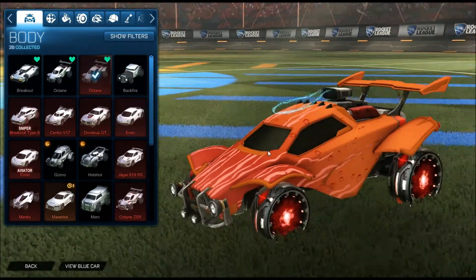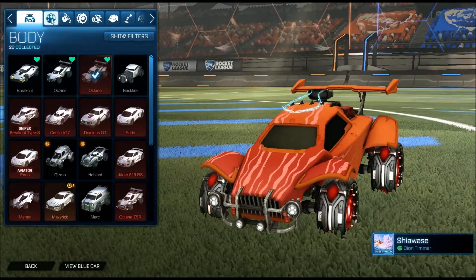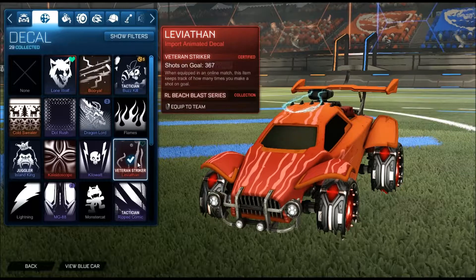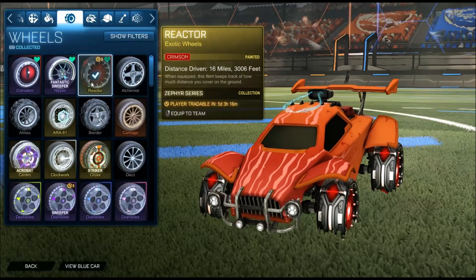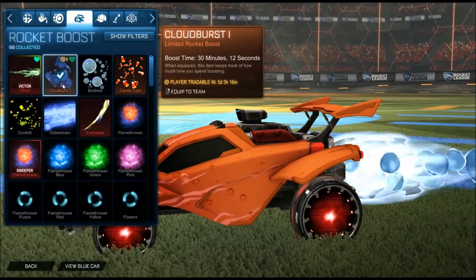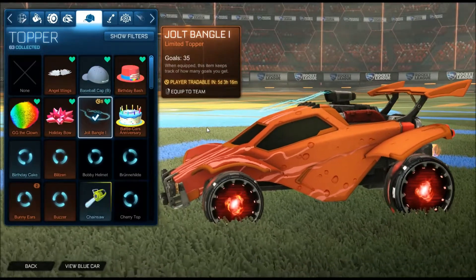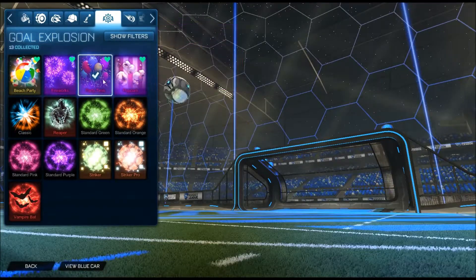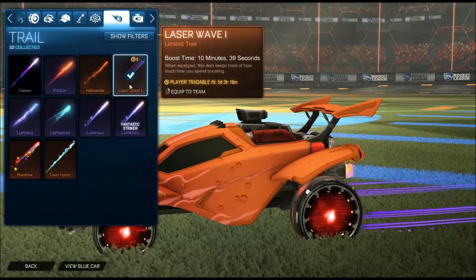I rock a Burnt Sienna because it brings out an orangey colour — it's actually brown, but yeah, that's what I'm rocking on this car. And I've got the Fresh Unboxed — I can't pronounce that so I'm not gonna. I've got these as my colours, you're not allowed to copy. Crimson Reactor Wheels — I unboxed these two days ago when I got the battle pass. This is also from the rocket pass, and this goal explosion. I'm currently using Party Time — I was sick of it but I'm ready to put it back on. Also from the rocket pass.